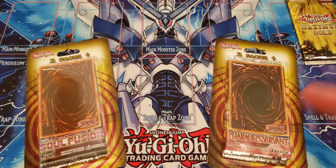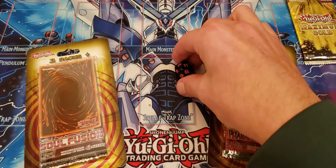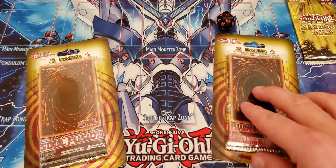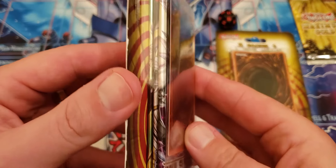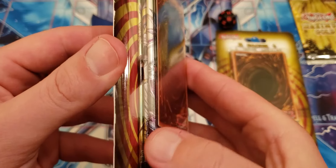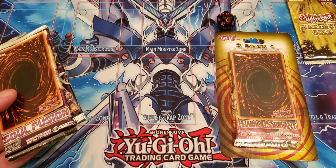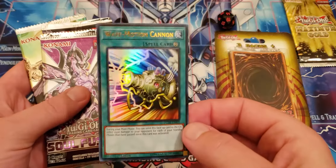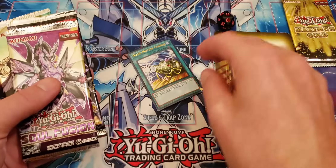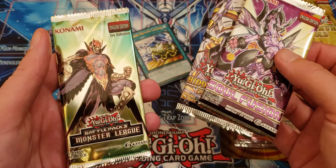We're not even going to open them up and try to see what packs they are — we know what the top ones are. The old school pack is going to have the better packs in it. I think one of them is a Hidden Arsenal in the middle. We also have our one lonely pack of Maximum Gold. We've got Wave Motion Cannon from Dual Devastator, Soul Fusion, Hidden Arsenal, and Battle Pack Three Monster League.